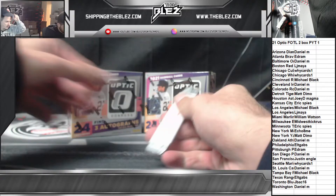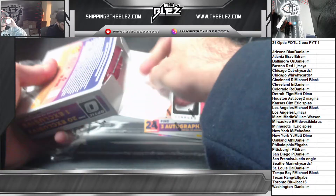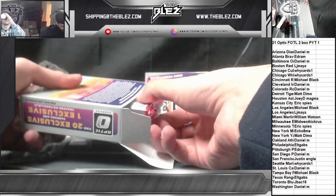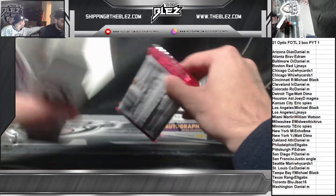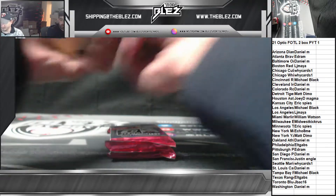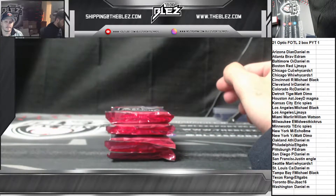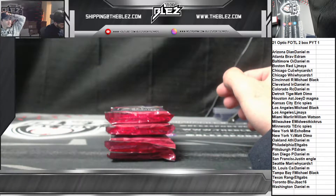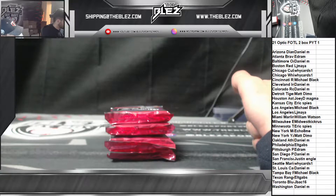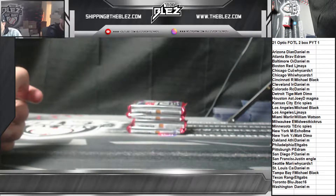There are 24 cards in a box? I thought it was just one pack. Oh, it's two packs — two packs a box! Three autos per box, so six total autos. One exclusive Teal Velocity or Cracked Ice. Guess the first Teal Velocity auto for 20 in credit!